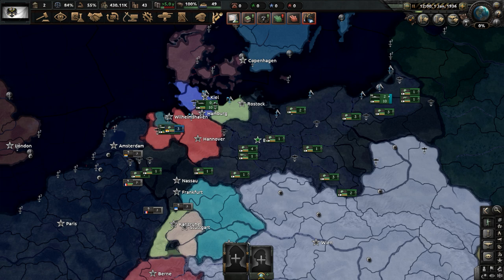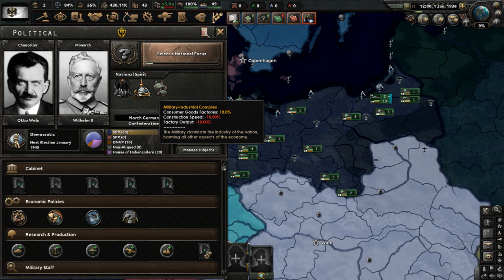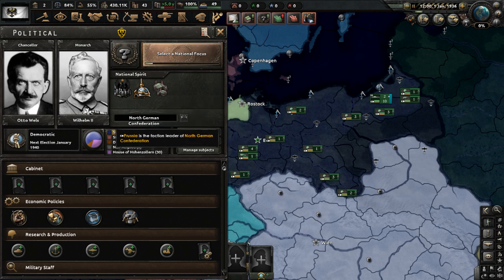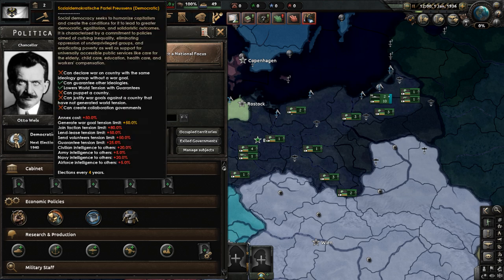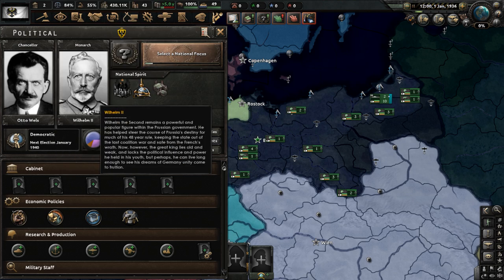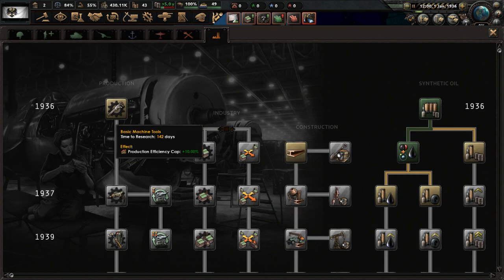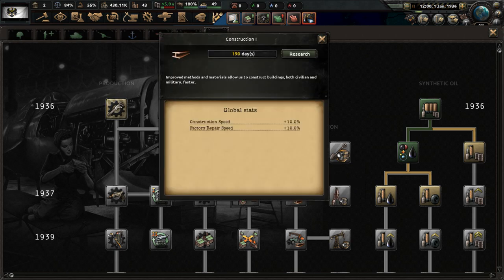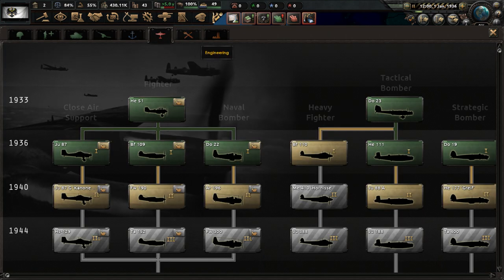We have started. Let's go to our national overview, where we can see that we have three national spirits: Solerwien, Army with a State, and Military-Industrial Complex. As for leaders, we are democratic in terms of ruling ideology - social democracy, to be more specific - and the chancellor is Otto Wells. Meanwhile, the monarch is Wilhelm II. And let's go to our research slots, where we have four.